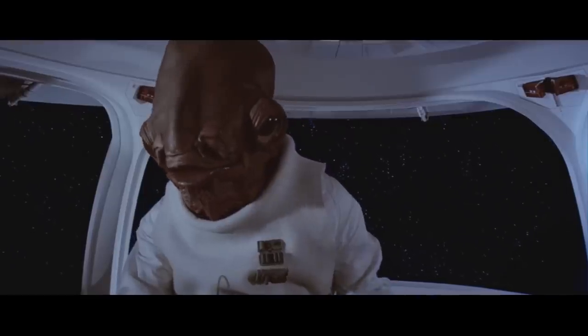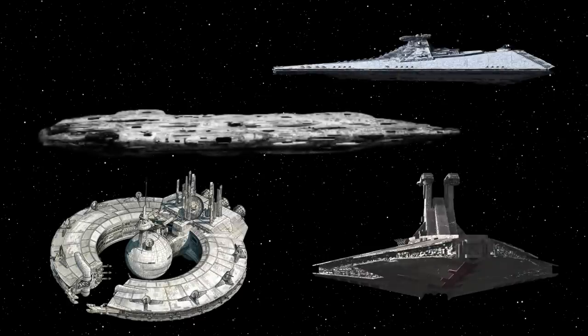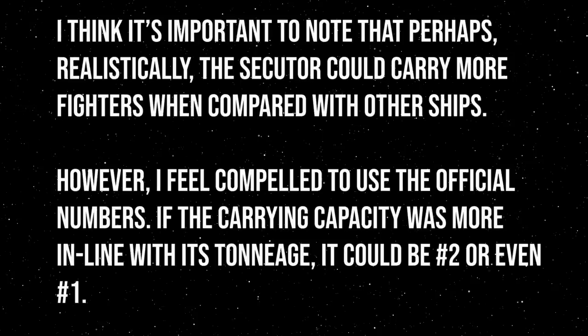With that being said, let's rank these ships from worst carrier to very best. In my mind, there's a very clear divide between the Venator and Lucrehulk on one side, and the Secutor and Home One on the other. I think it's clear that the latter two are worst when it comes to carrier roles. Despite the size difference, the Secutor and the Home One carry a comparable amount of fighters. The Imperial ship could likely be reorganized to bring even more ships into battle at the expense of walkers or ground forces. Given that they're more or less equal in that aspect, the only way to break the tie is to look at which one is more powerful and useful generally.